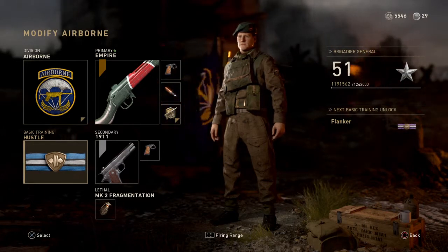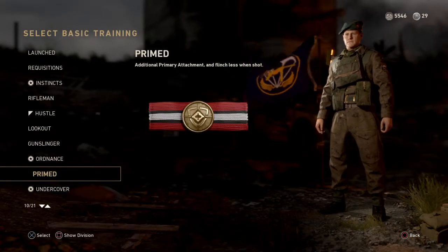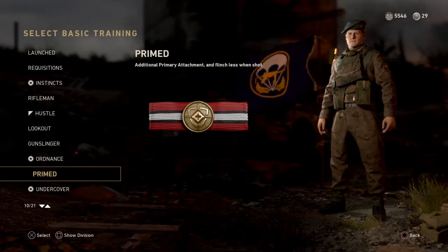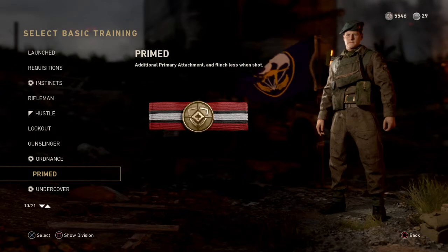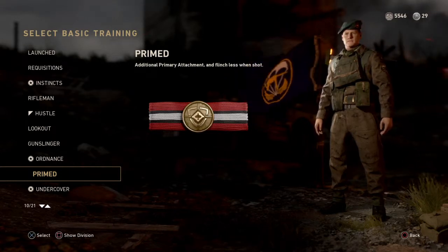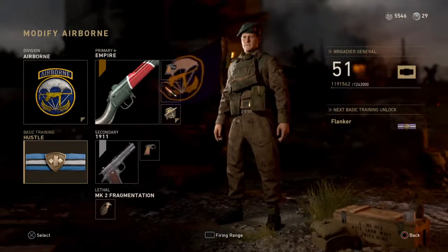As far as basic training goes, I like Hustle on my SMG classes because you reload faster. But you may want to consider Primed. If you go with Primed, when you're in those one-to-one gunfights your gun jiggles around less. With SMGs you tend to be doing one-to-one gunfights at closer range, so it doesn't matter as much. But what Primed does give you is an extra attachment slot — so you could go with Primed and then Extended Mags, so you don't have to worry about reloading when trying to take on two or three enemies.